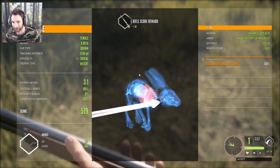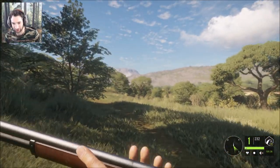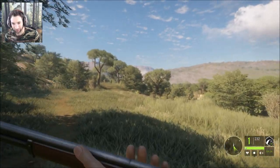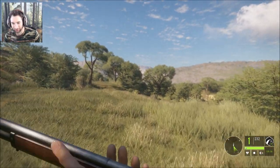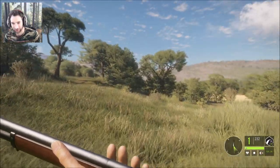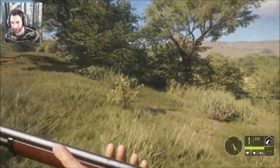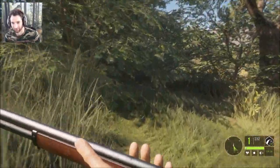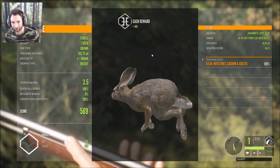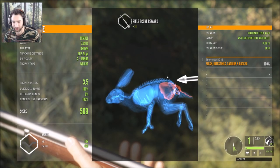We made a double lung shot, and if you saw we took the scope off on that one because they were so close — it really does help to take the scope off. This was a female, she scores 3.5, total score of 569, made an intestine and stomach shot on her.